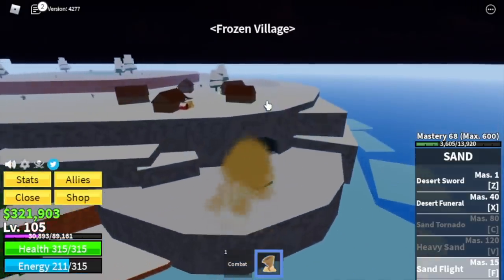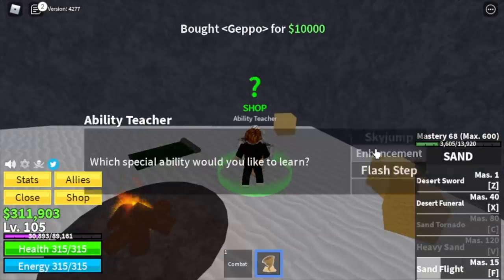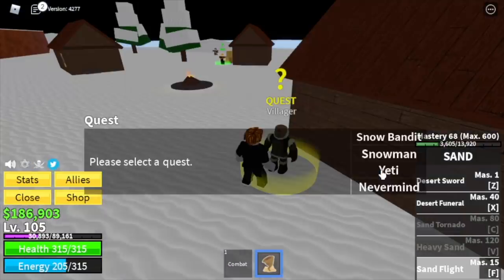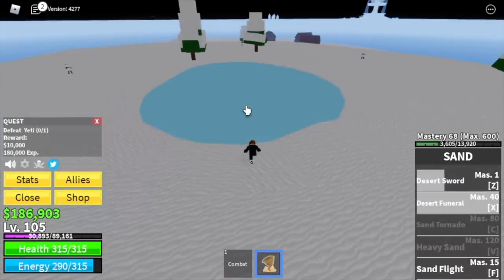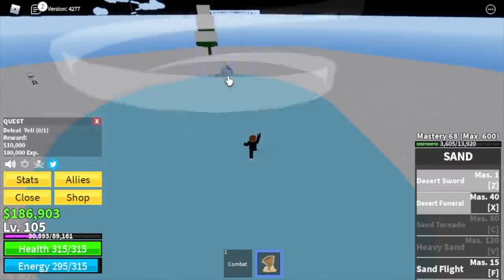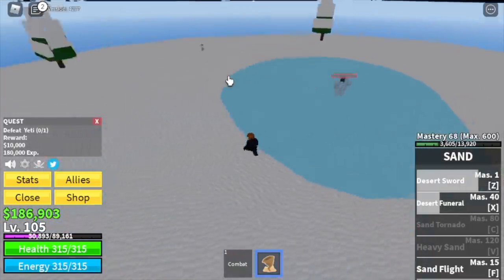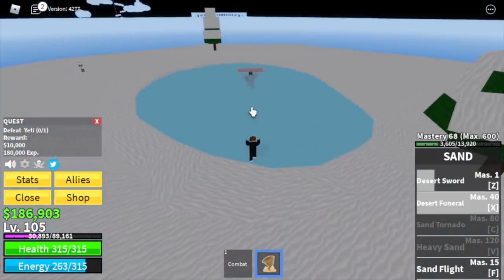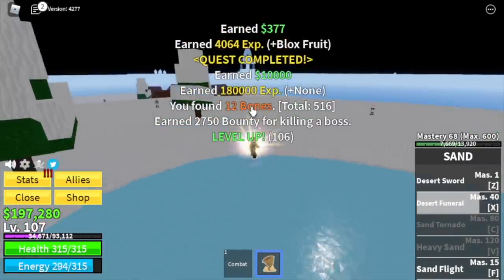For our next island — the Frozen Village. Before we start grinding, buy all what the ability teacher sells: the Gepo, the Buso, and the Zoru. We're gonna start with the Yeti — very easy. Use your Z-axis skill. This is a lot easier compared to the Gorilla King because you have Desert Funeral. You can do server hop here, but I suggest you go to the Snow Bandits because you haven't unlocked all your skills yet — you need to defeat lots of mobs for mastery.